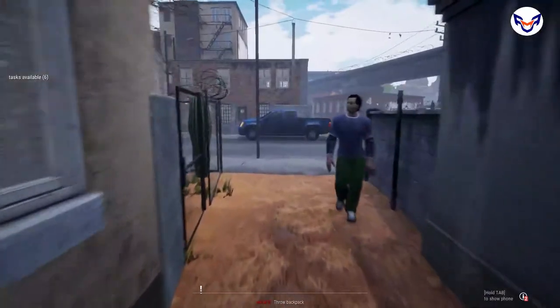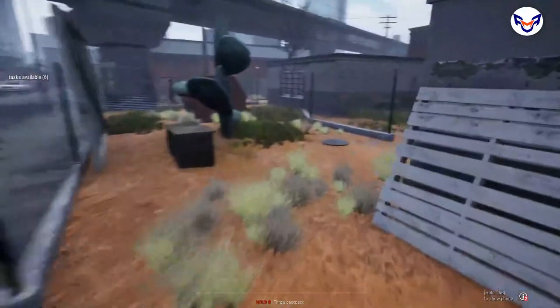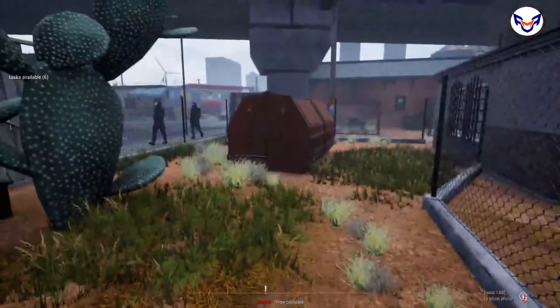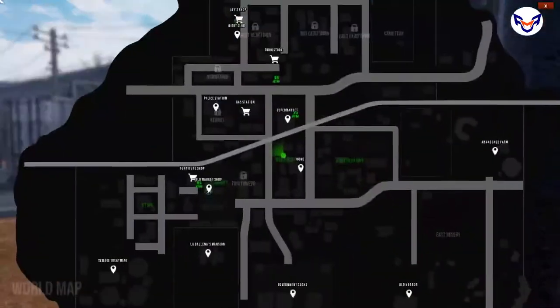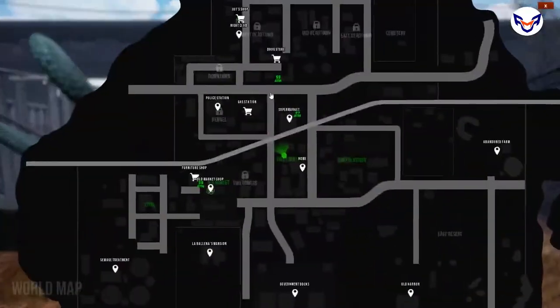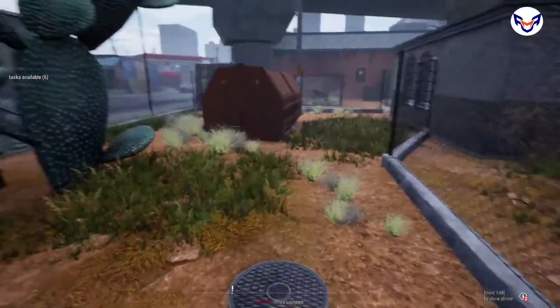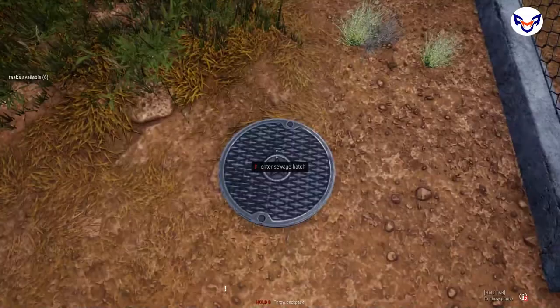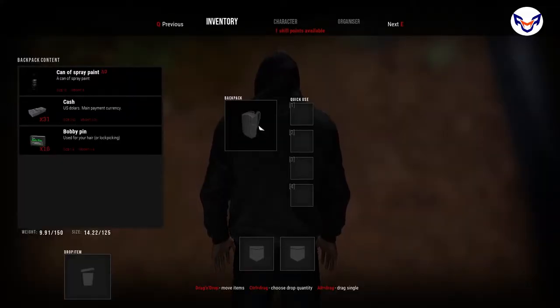Now let me show you the second way. The second way involves passing through the sewers. You see the sewage hatch — this is where you enter. Before that, make sure you have some bobby pins. You can get them from the gas station; they cost eight dollars. Get about five or six just to be sure. Also, check your backpack — it must be a small or medium backpack. Any larger and you won't be able to fit through.